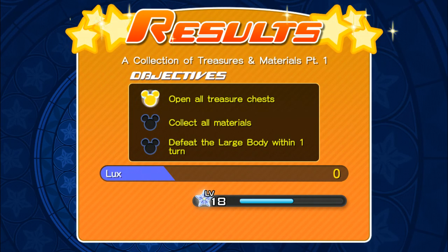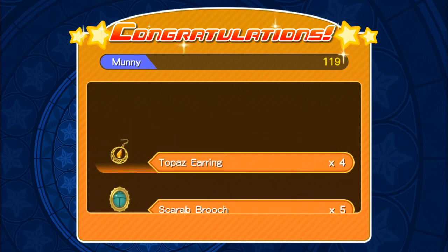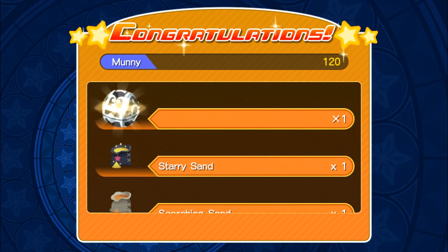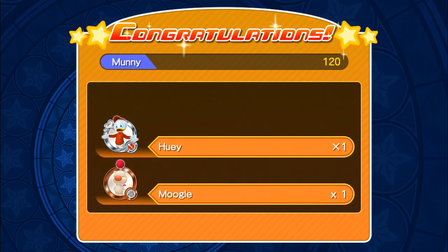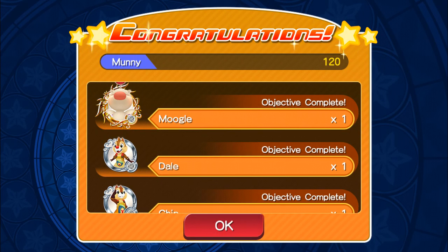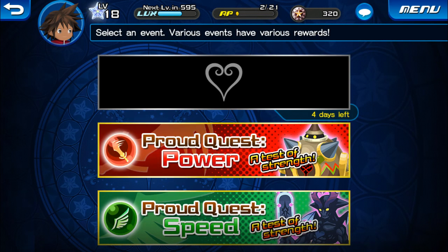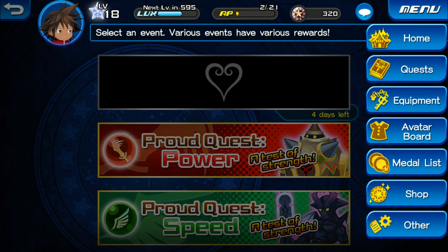The objectives were: open all treasure chests, collect all materials, and defeat the Large Body within one turn. We're going to get a couple of things here — we get another movie, Hiyori, and another movie, Chip and Dale. So that's pretty cool. That is just the side quest right there, guys.